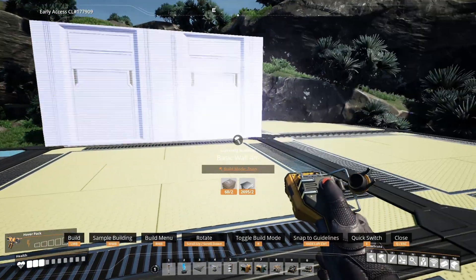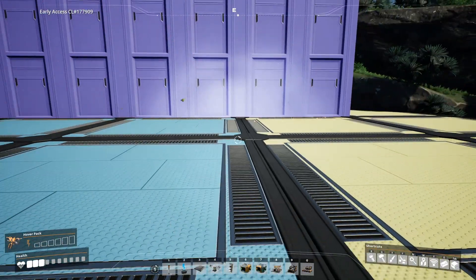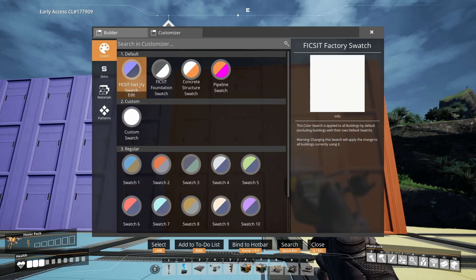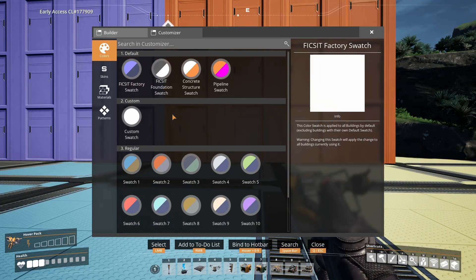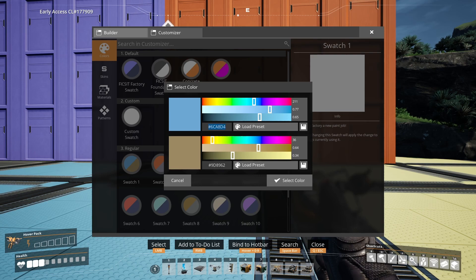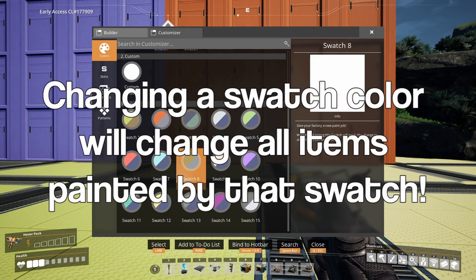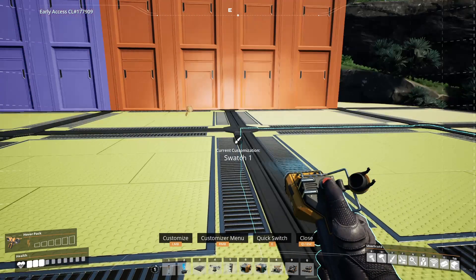You can also paint walls. You can paint your walls whatever color you want. There are also default swatches. If you edit one of them — say I change it to an icky color — watch, all items using that swatch are going to change color at once. You have 15 swatches you can set. So if you want to change a blue to a different blue, you can.